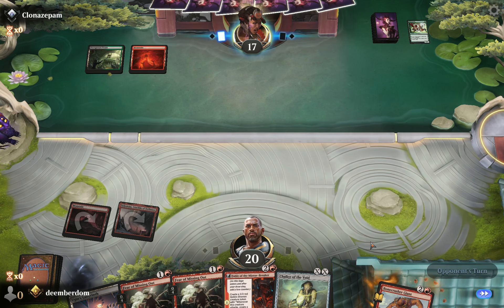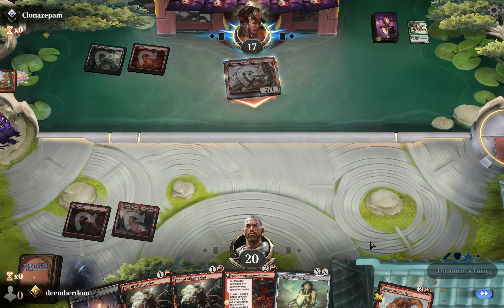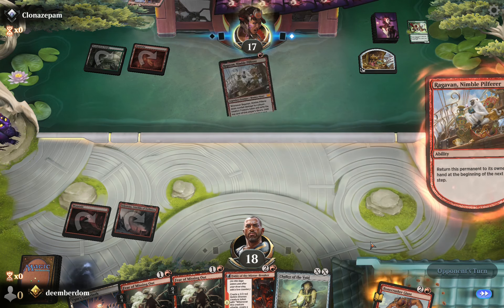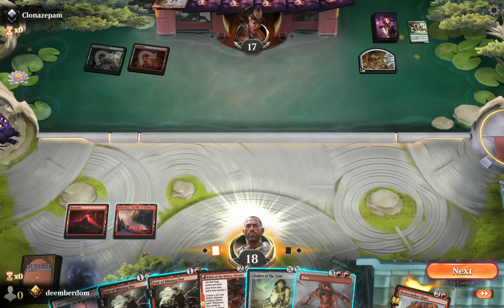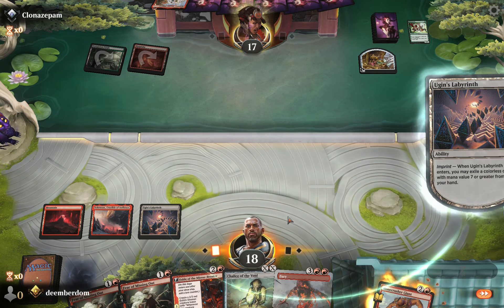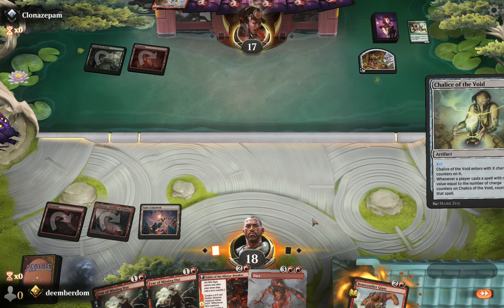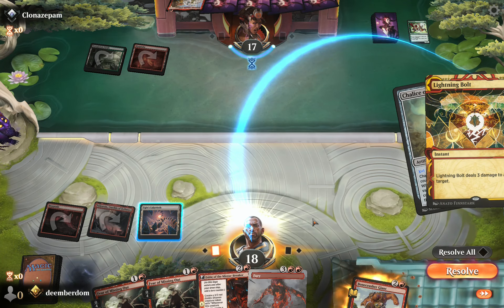They dash a Ragavan, which we are extremely happy to see. Normally you're not happy about this, but there's nothing they can really hit off our deck for just one mana — so we're guaranteed locking something out with Chalice right here. It's not as mana efficient as playing Fable, but we know we're going to cause some damage. Chalice for one on the stack. They bolt in response — fine with that. Now we know there's at least one dead card in their hand.